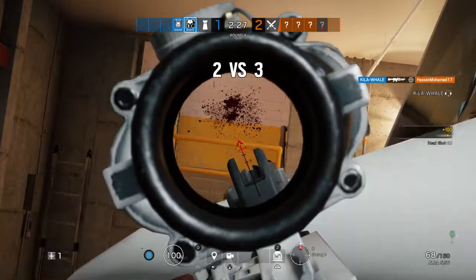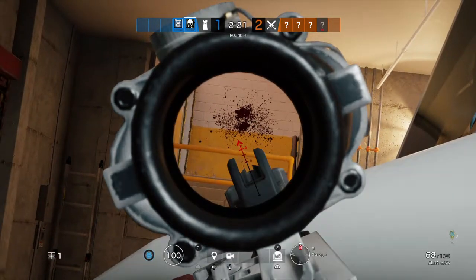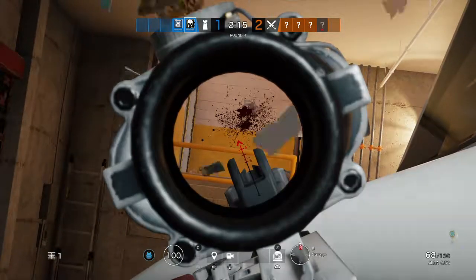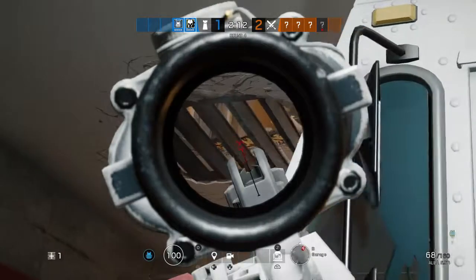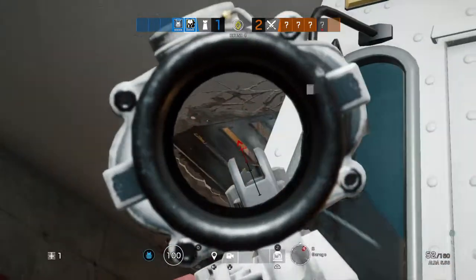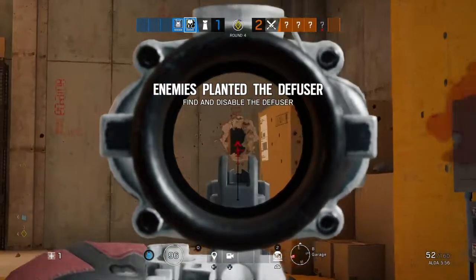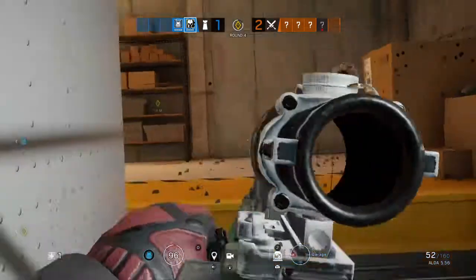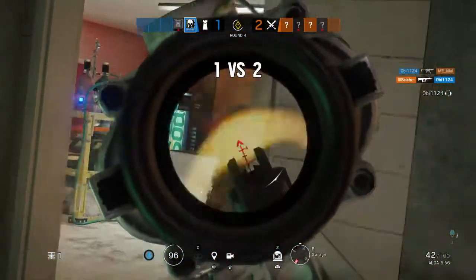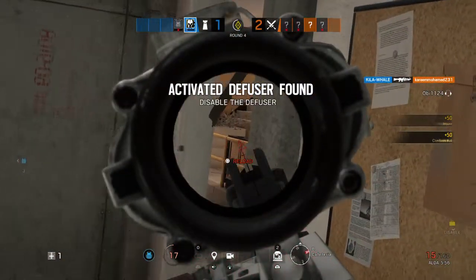One down. Check on your side, I'll check on my side. The enemy has deployed a diffuser — you need to destroy it. One v2, one arm, two remaining. Protect the bombs, disable the diffuser.